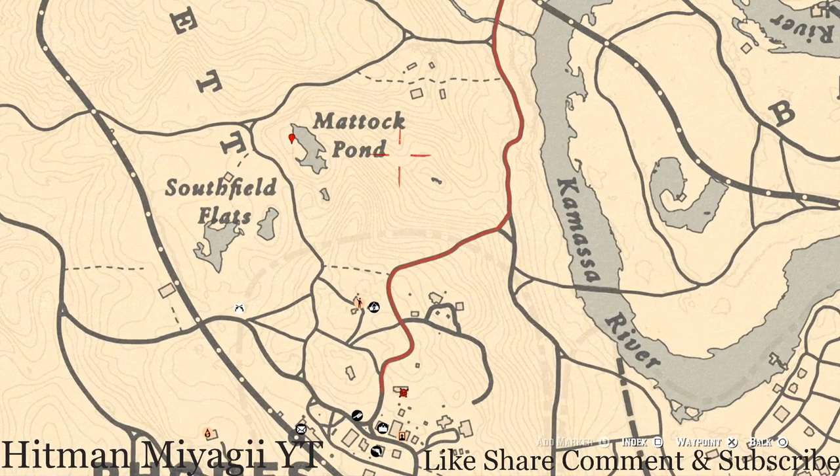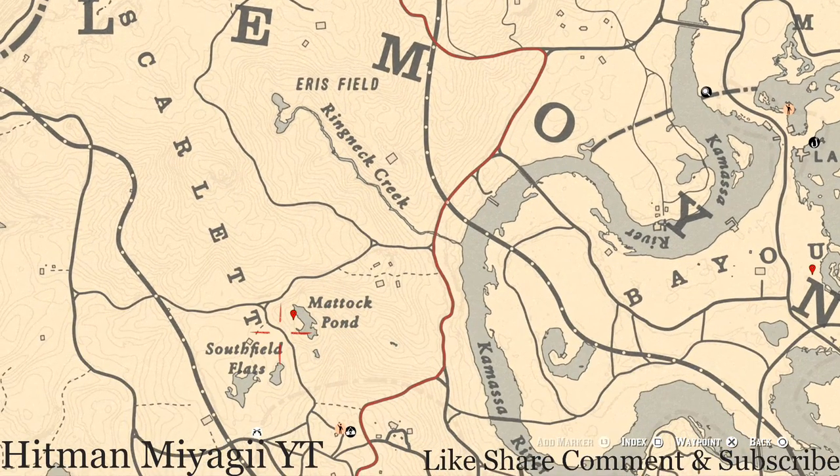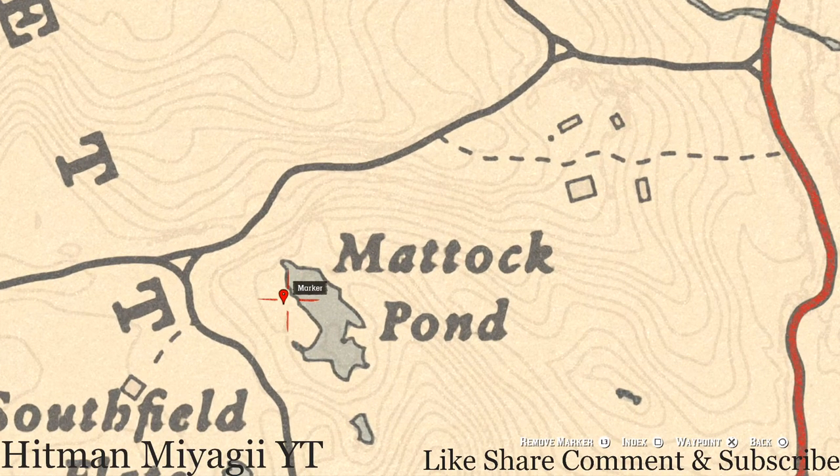Let's go up to our next marker — this is our last marker. Yesterday I forgot this one, but right here near the Matic Pond at this location you guys will get a random arrowhead. You do not need your metal detector for this one either; come right here to this location, use your eagle eye, you should see the indicator to dig, and all you need is your shovel.